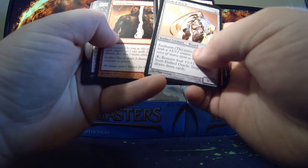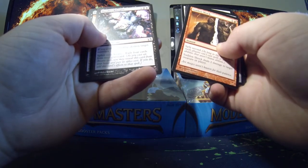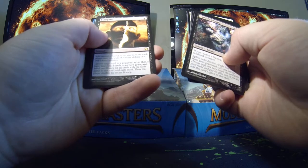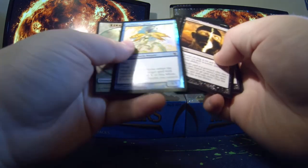An Etched Oracle, Sudden Shock, Araba's Whisper, Extirpate, and a foil Spell Stutter Spray.